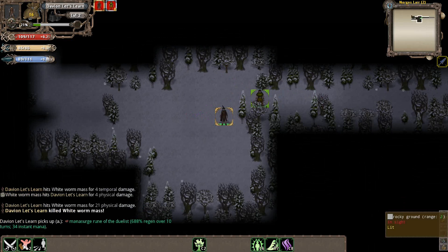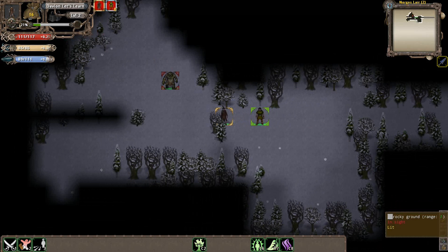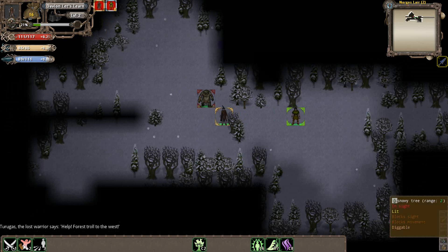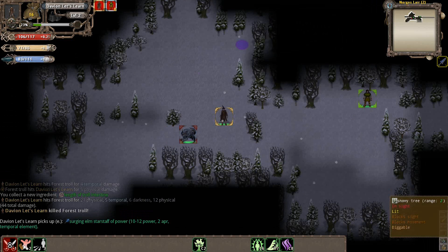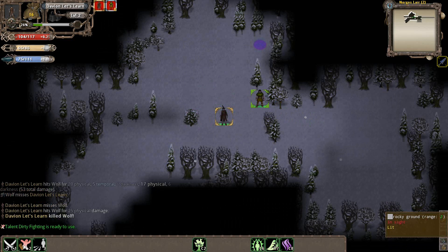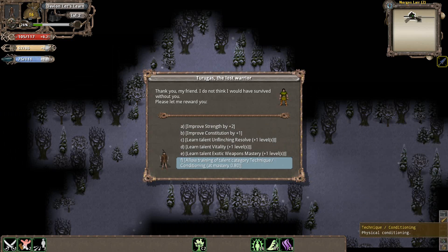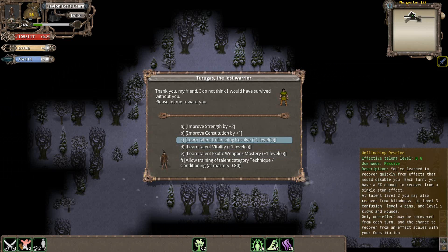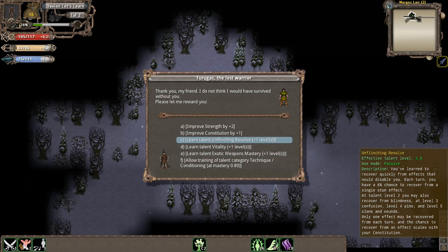We've reached a sort of room area here. We just encountered a forest troll — he shouldn't be too tough. If this escort guy sees an enemy and you're not in front of him, he'll actually start backing away. There's his portal — once we kill this wolf, he should start moving back toward his portal. And he made it to his portal, so now we'll get a reward. When you get an escort quest reward, you get to choose from several escort rewards. In the case of the Lost Warrior, you can train the category Technique Conditioning, Exotic Weapons Mastery, Vitality, Unflinching Resolve, one stat point in Constitution, or two in Strength.